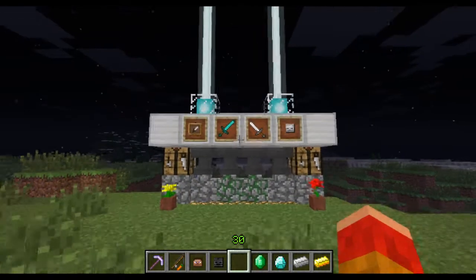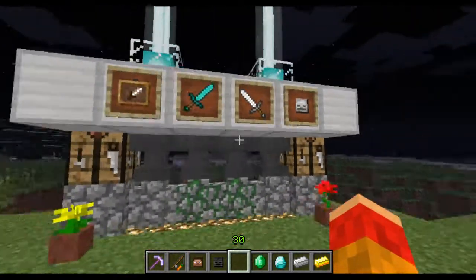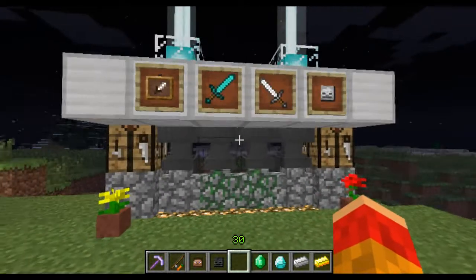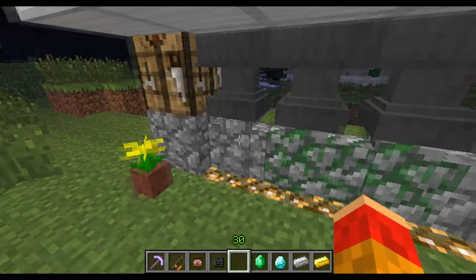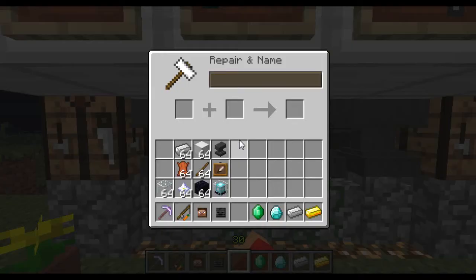Hey, what's up guys, this is John with Undead Fire UK and today I'm bringing you a video on the features in the new 1.4 Minecraft update. This update brings quite a few things into the game — it brings cobblestone and mossy cobblestone walls, and anvils, which you can use to repair enchanted items with.